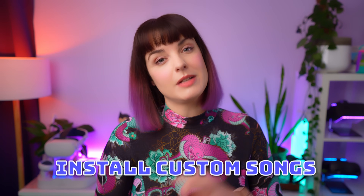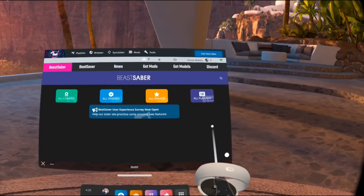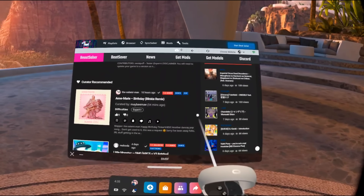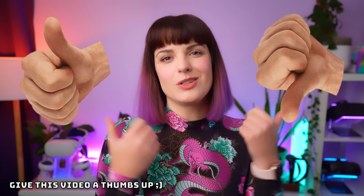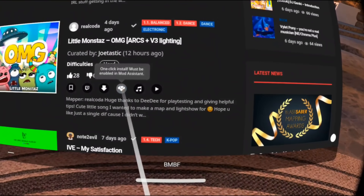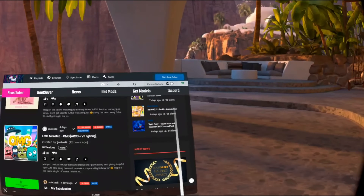Now we probably want to install some custom songs. There are a few ways to do this. The way I like is within BMBF, navigate to the browser tab at the top of the screen — this opens up BeatSaver.com, which is a huge catalog of custom songs. From here you can search for any songs you want or see what's most popular. The website also gives you a rating, so lots of thumbs up usually means it's fun to play. Click the cloud icon with the down arrow to download a song. Once you've downloaded the songs you want, click Sync to Beat Saber in the top right-hand corner, then press Start Beat Saber to go play those songs.